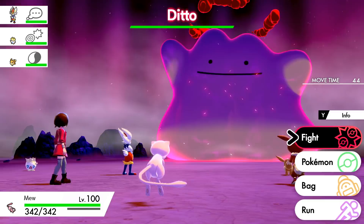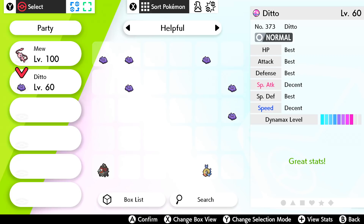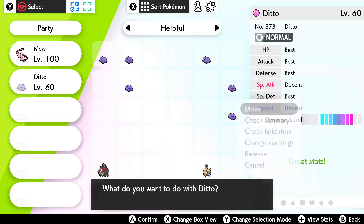You will want roughly three or four Ditto whose perfect IVs cover all six stats, which will make your life a million times easier when you're starting off breeding competitive Pokemon.